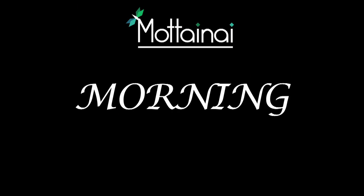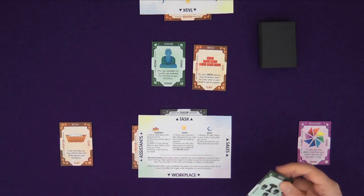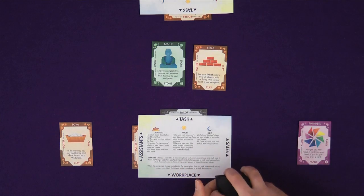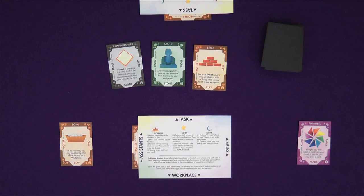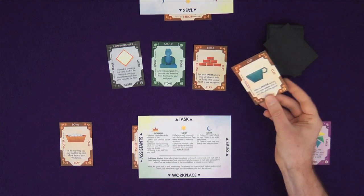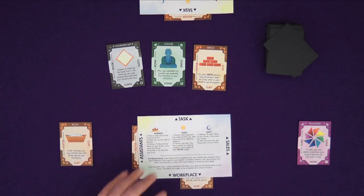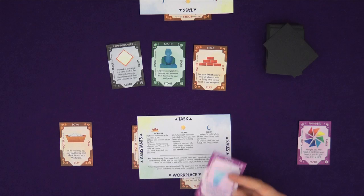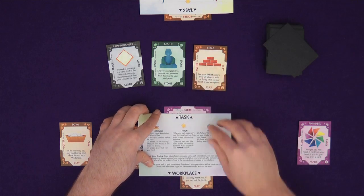So finally, let's see a quick turn in action. First, I check my hand and drop it down to five cards. I put my previous task, which was a tailor, onto the floor. I check my works, one of which has an in-the-morning effect, so I can use my bowl to add a card to my workplace — and it's clay. That could be useful. Then I choose a new task. I'm going to place a clerk so I can start getting things into my sales to score points. It's now noon.